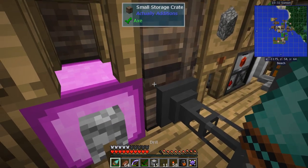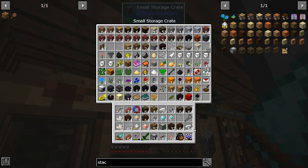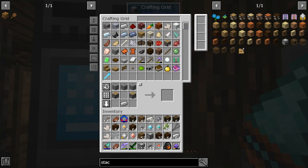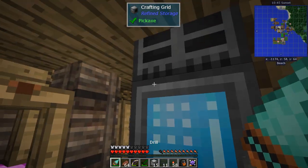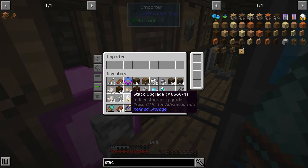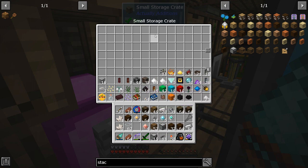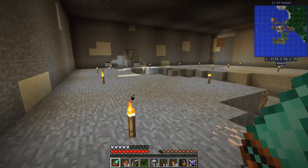Then I can turn speed upgrades into stack upgrades. Stack needs five sugar — do I have it? Yes, in here. I'll take one, two, three, four, five. I'm going to suck everything in and then spend time putting it in the right spots. Stack upgrade in the importer — watch this — now instead of taking items a couple at a time, it's going to take the whole stack at once.